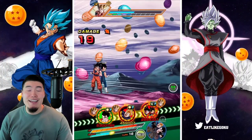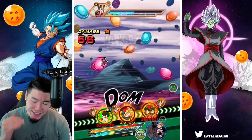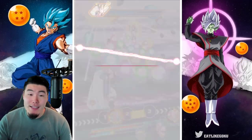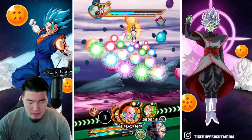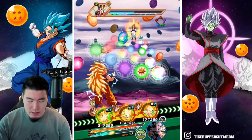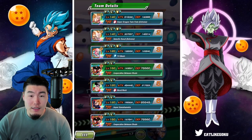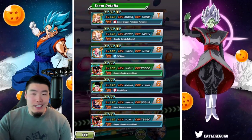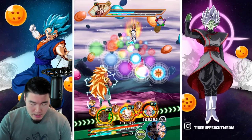That is the showcase for Super Saiyan 3 Angel Goku. We're going to finish this stage. 190,000 defense is quite good. Let's give him a 12-key super and see how well we can tank this super attack — we should be over 200,000 defense now.